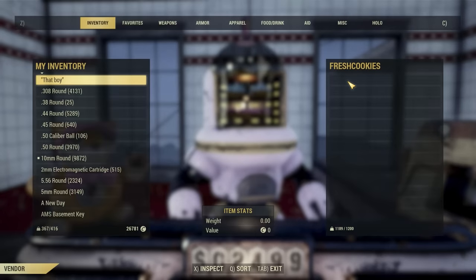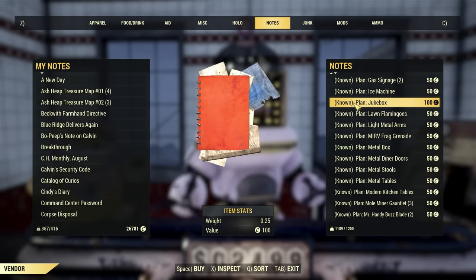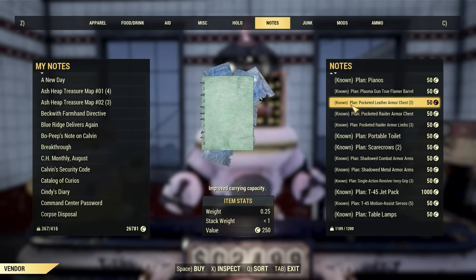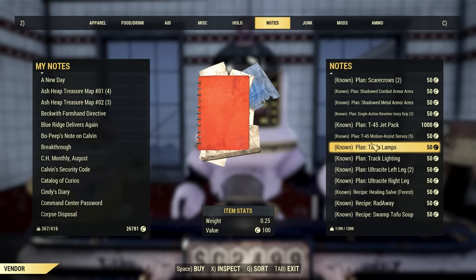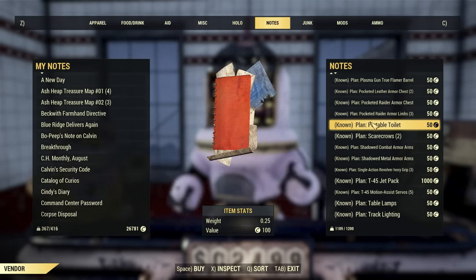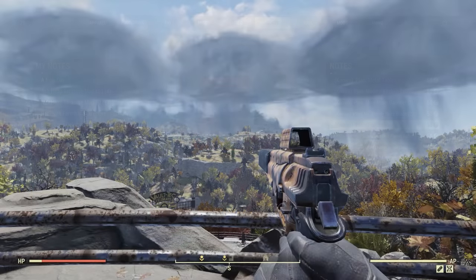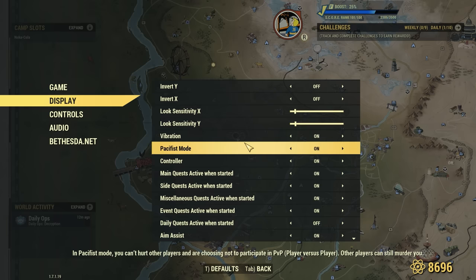For the next tip, I highly recommend checking out other player vendors for camp plans. When I started playing I was always spending a ton of caps at train station vendors and the White Spring Resort for basic plans, but eventually I started checking out player vendors and it saved me a ton of caps. You can almost always find some really good deals at player vendors. Also, I would recommend turning on pacifist mode until you are ready to start PvPing. Pacifist mode can be turned on or off from the settings menu under game options.